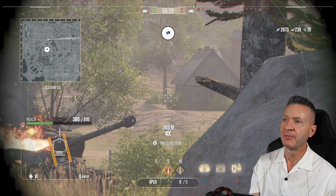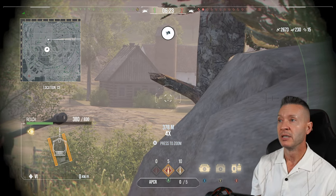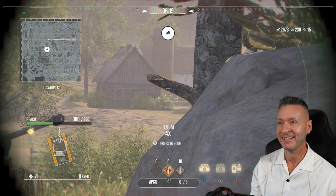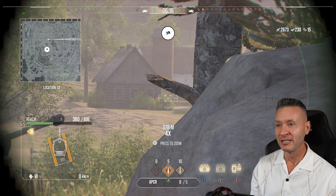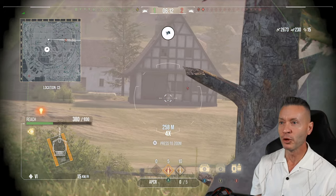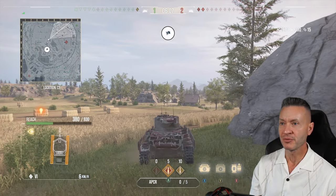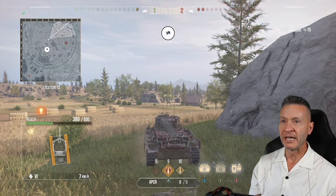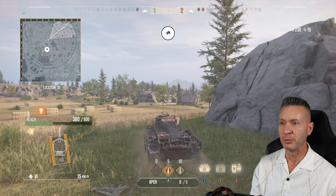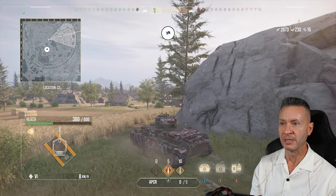2,673 damage. We only bounced 230, so a lot of people were penetrating us. We got 15 assists — that could make the difference between an ace and a first class. There goes Rudy — run, Rudy, run! He'll go all the way around and come up behind us. The EBR is going to come at us from the front. We can't divide our fire — we've got to focus on one tank. Hopefully we can get a shot into the EBR, KO him, and then get a reload in before the Rudy comes up behind us.